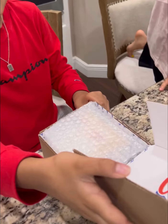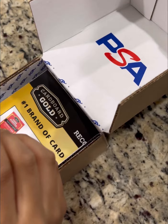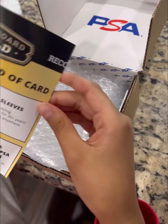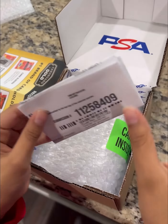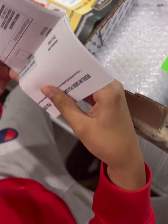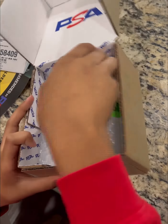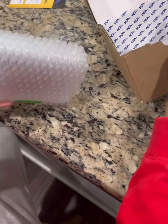We got the box — it says PSA — and we got bubble wrap. We got the design sheet, papers, a tracking card, and we got the cards.